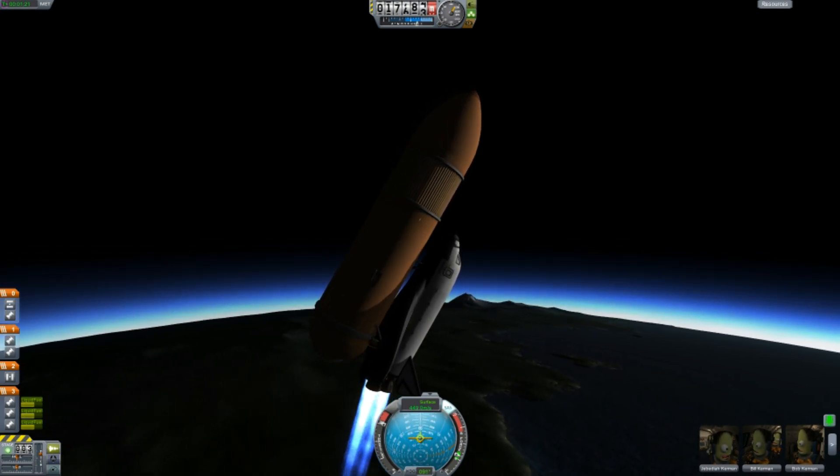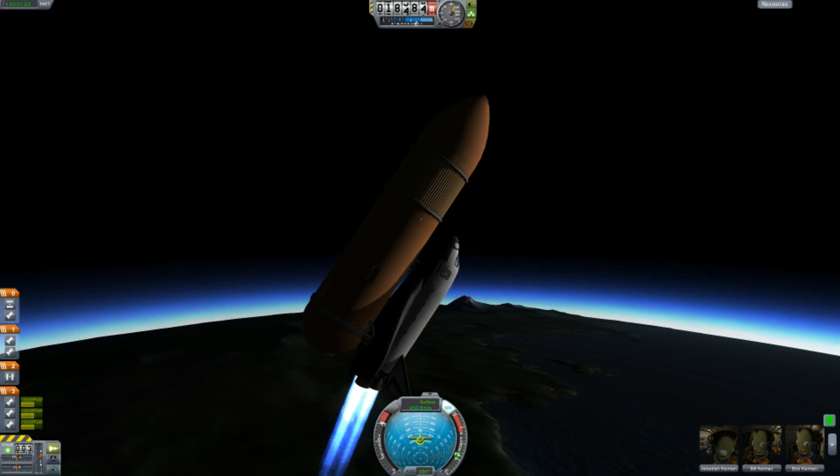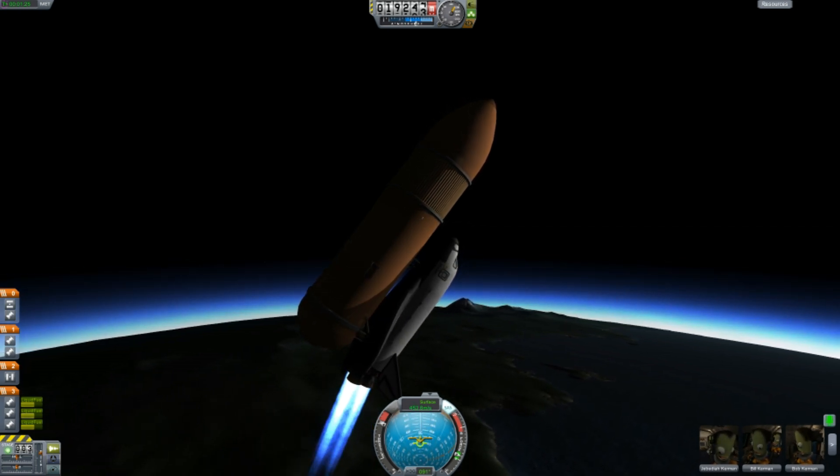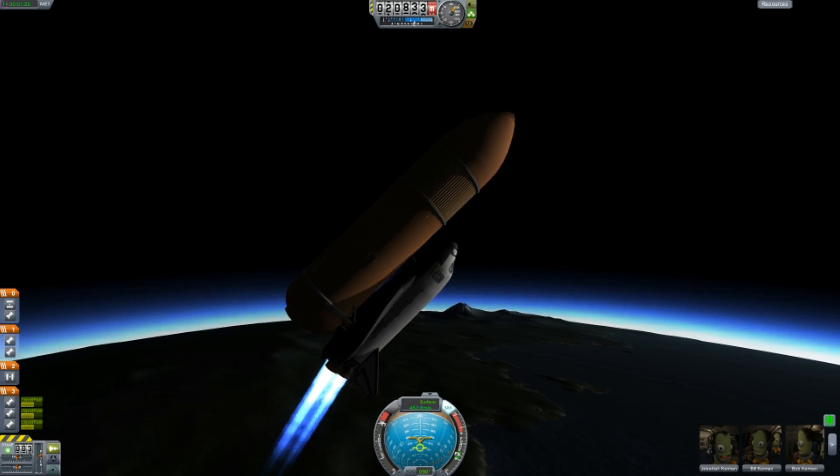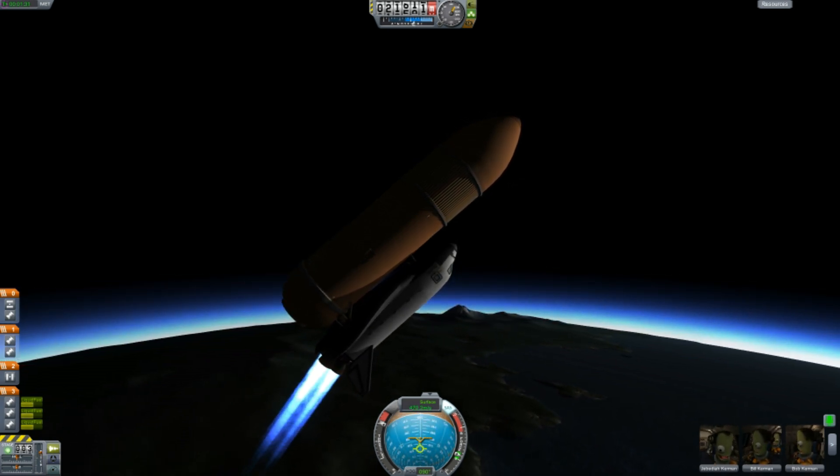Now after they separate, I start banking even further and my goal is close to 80 degrees — 75 to 80 degrees. So I'm gradually banking backwards into the horizon.